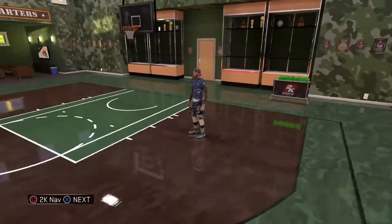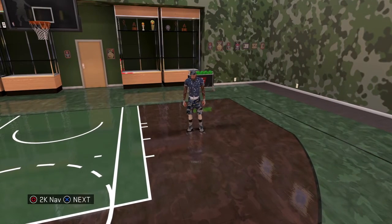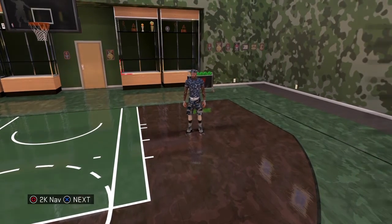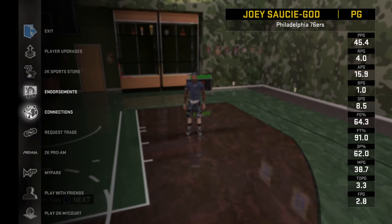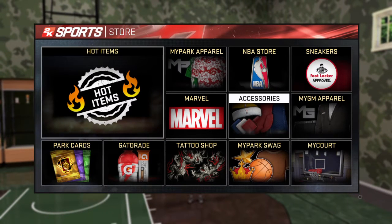It would look different in my park. It does not do this in my park — it just shows white dots. So let's get at it right now. Let's go to 2K Spa. Let's go to Accessories.